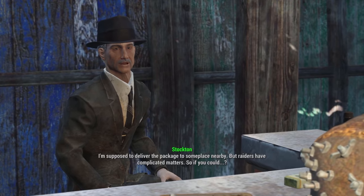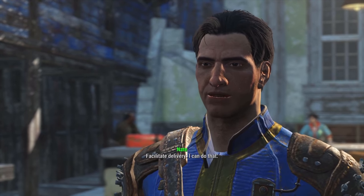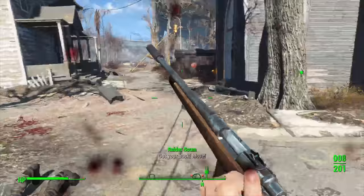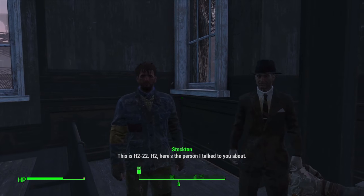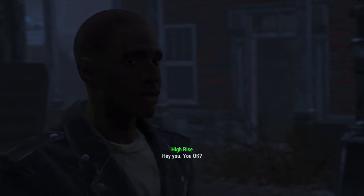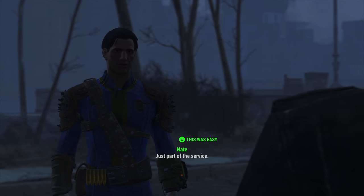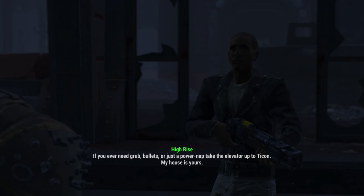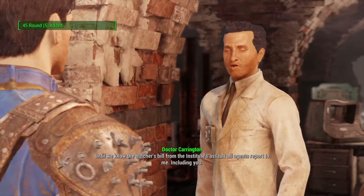Our next mission has us visit Old Man Stockton, who gives a location and tasks us with clearing some raiders — a very simple task. Our rifle performs fantastically. We wait for Stockton, who gives us a synth location. High Rise shows up and helps escort the synth to safety, which is extremely easy since we already cleared the raiders beforehand. Once at the safe house it's all good, and we report back to Railroad HQ.